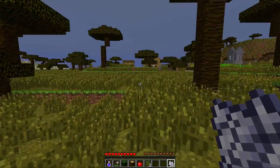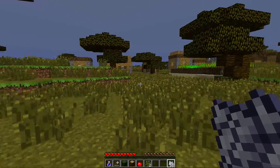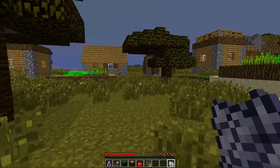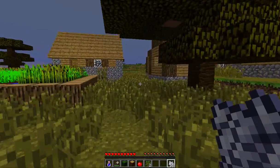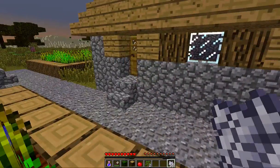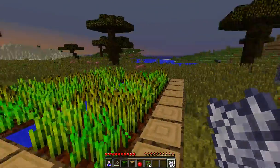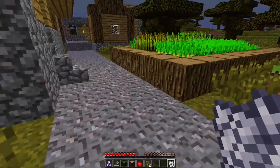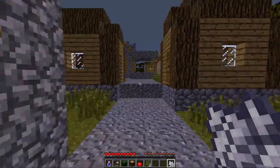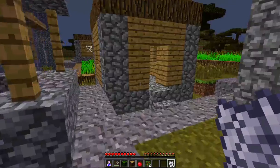Now the other thing — what you probably came here for — is we have villages in the savannah, which are quite cool. They're basically the same structure and texture as the villages in the plains area but they're spawning in savannah. Everything else is the same as far as I can tell, except these trees, like I said, are jungle wood but oak wood leaves and they drop apples and oak wood saplings.